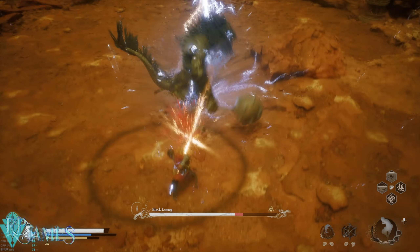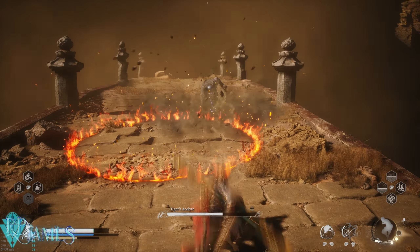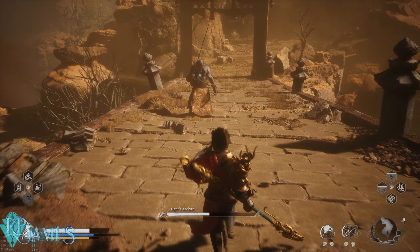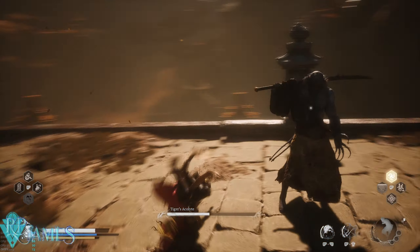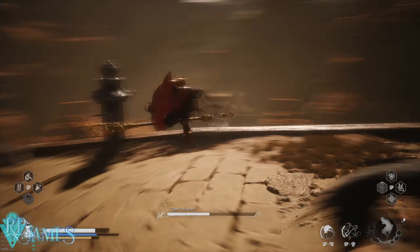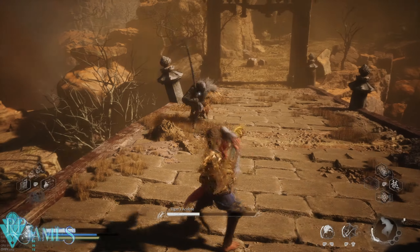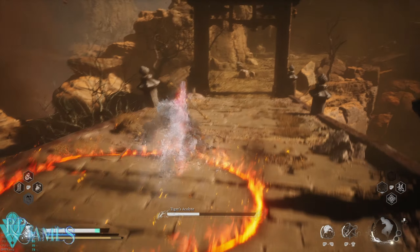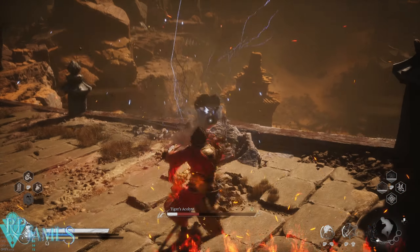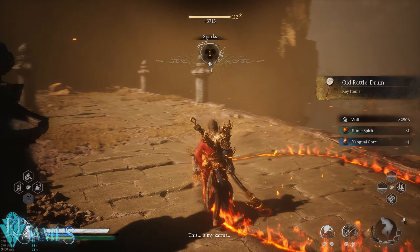There are a couple of things we're going to be taking advantage of here. We've made a build for the Cloud Step which is a little more DPS, but this one is a little safer. This build gives you safe damage while at the same time providing sustainability and as much health as possible. It turns you into a kind of immortal character even when fighting enemies with very large health pools — healing yourself with Ring of Fire and maximizing damage through the Ring of Fire and Cloud Step combo.